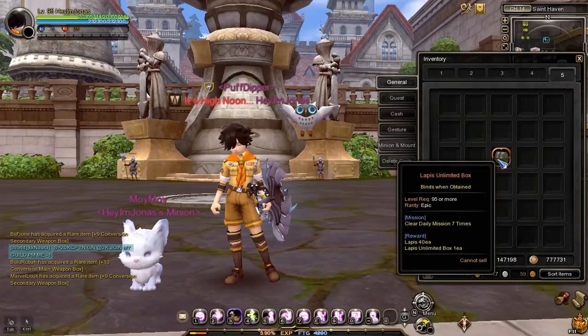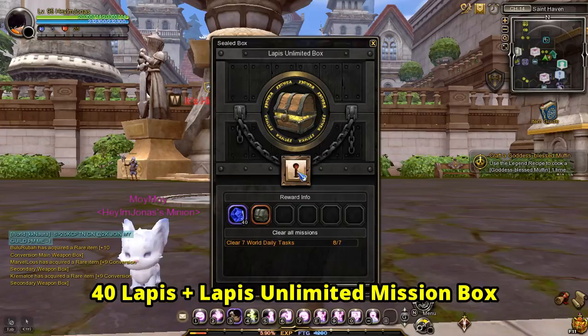After clearing the seven world daily tasks, you can now open the mission box. Each lapis mission box contains 40 lapis and another lapis unlimited mission box.